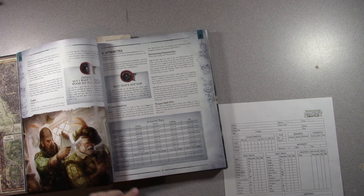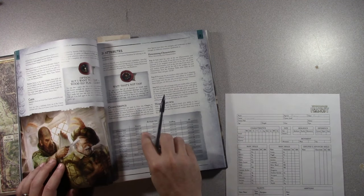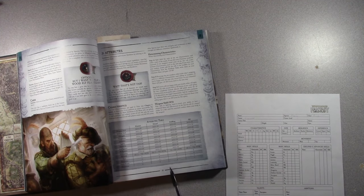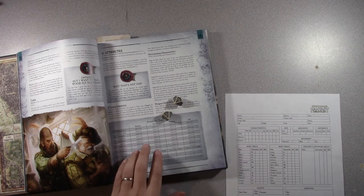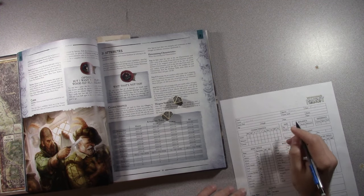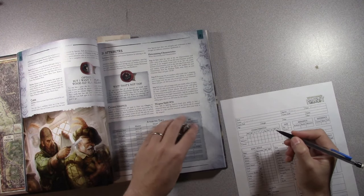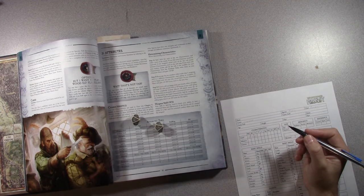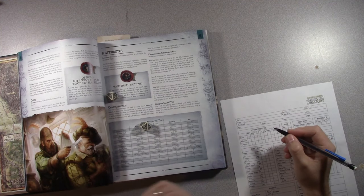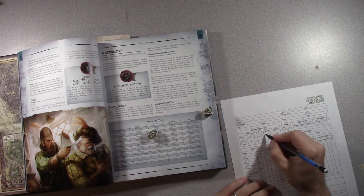Then attributes. Being human, it's all 2d10 plus 20. Rolling the percentile dice — 6 and 2 is 8, so weapon skill is 28. Then 6 and 8 is 14, so ballistic skill is 34. 2 and 2, so strength is 24. Toughness: 6 and 5 is 11, so 31 toughness. Initiative: 8 and 2 is 10, so 30 initiative.